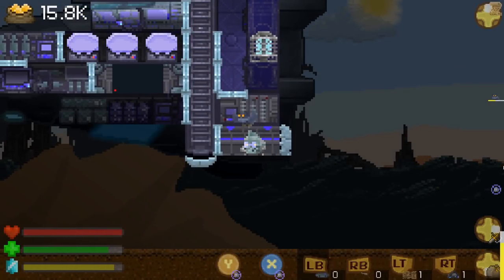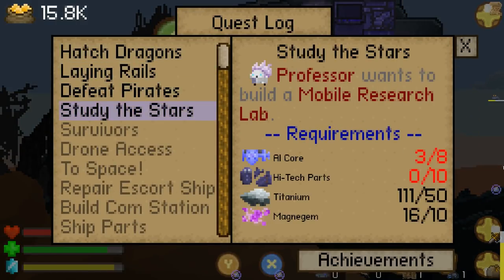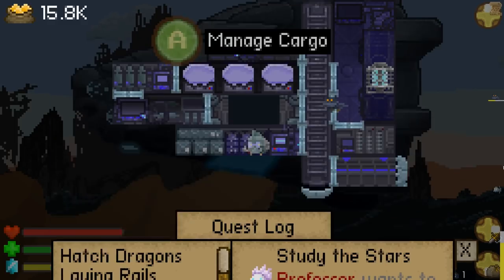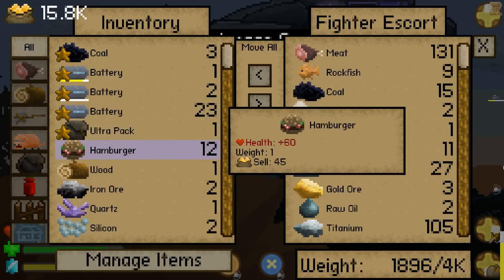Let's see what the state of play is, because to build this research lab we'll need - we've got the titanium, we've got a shitload of titanium. We've got the magna gems as well. I think this is taking it from the ship itself. So we need five more AI cores and ten more high tech parts.